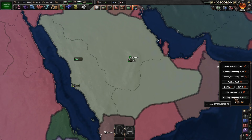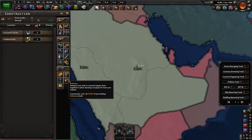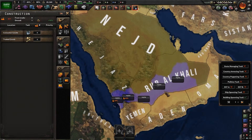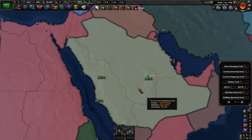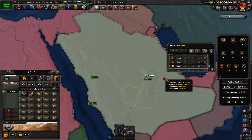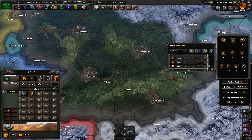Now we're in Saudi Arabia to demonstrate the building spawning tool. Using the instant construction command you can instantly construct things like forts, but clicking every single tile is tedious. Instead, you can select all states, scroll down to forts, and click max — it adds maximum forts to every single tile. This works for any country, like max-level forts in Germany.